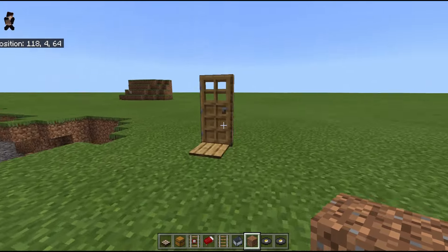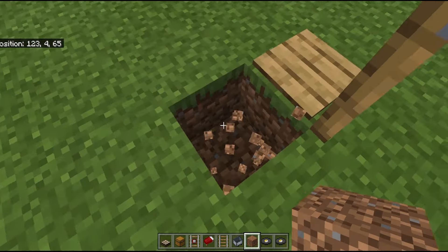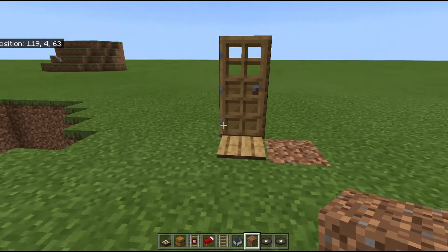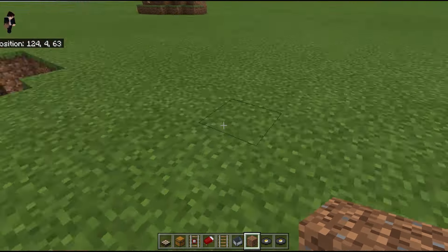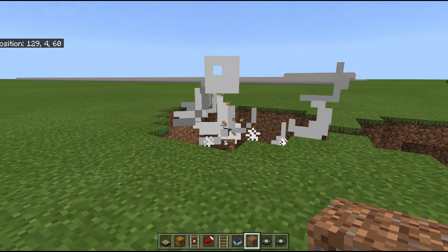This one is another classic — if your friend has a trap door, you can place a TNT down one block under it and it will actually set it off. So if we were to put this in front of a door, it would look very unsuspicious. Your friend would go in and — big explosion in the front of the house.